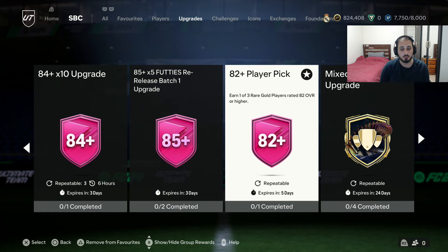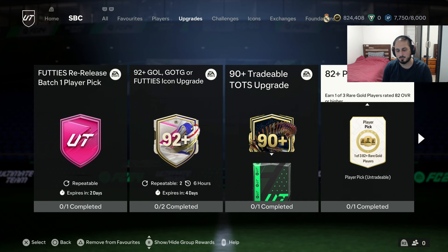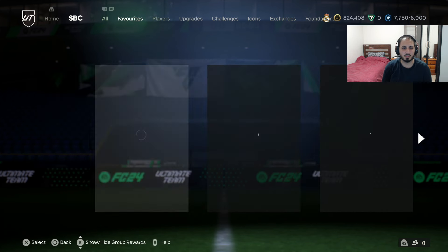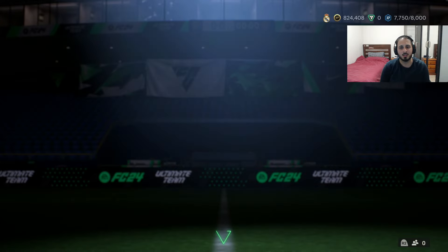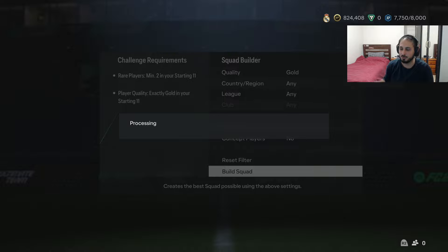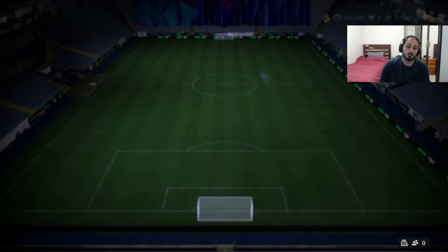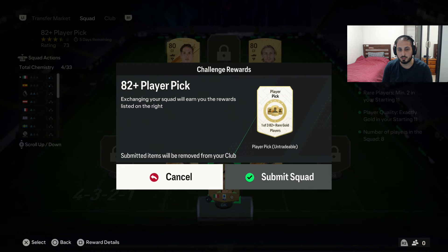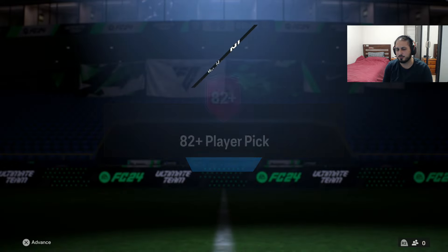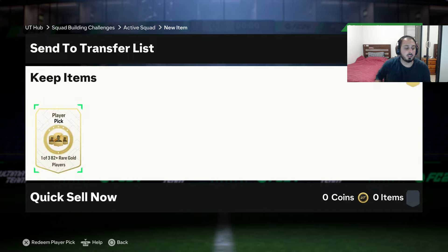The 82-plus player pick is out now. Let me see - it's three gold rares, two gold rare players. Let me know in the comments the fastest way to make these player picks. I'm kind of new to SBCs - in older FIFA games I used to just play football and not worry about SBCs, but they're very important in this game to get good players.